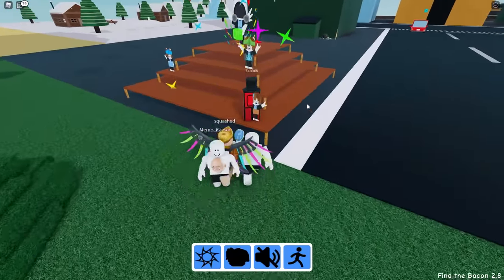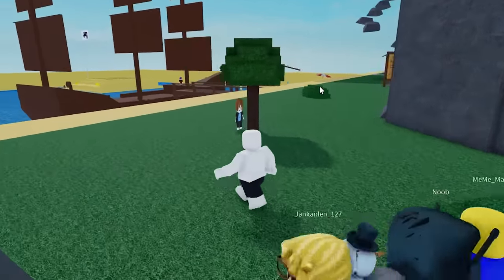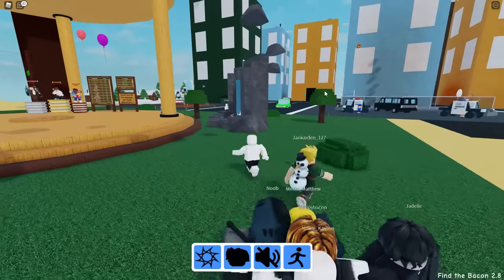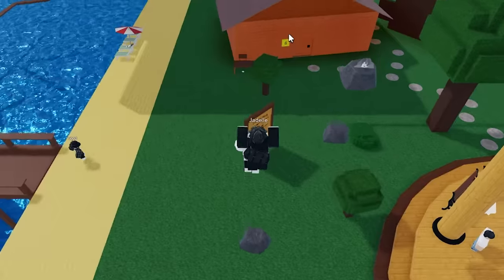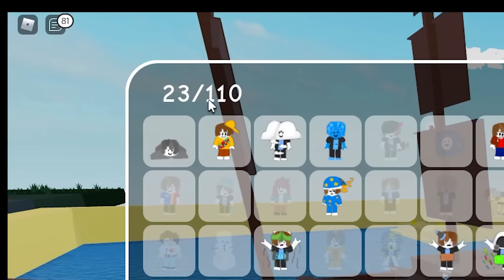I see some bacons chilling here. Let's see if we can grab these — 100k visit bacon! I see a sussy bacon hiding behind a tree from the fat bacon. He probably has fat fingers like me. These rocks here are an obby. Oh, there's a bacon in here — that's the silly water bacon. So let's try this obby here. And the rock bacon has been found. So far we've found 23 out of 110 bacon.